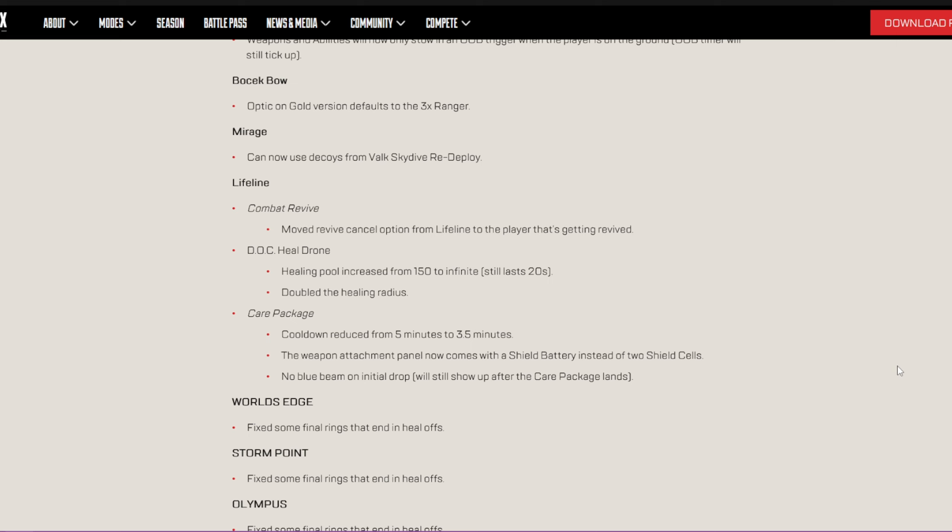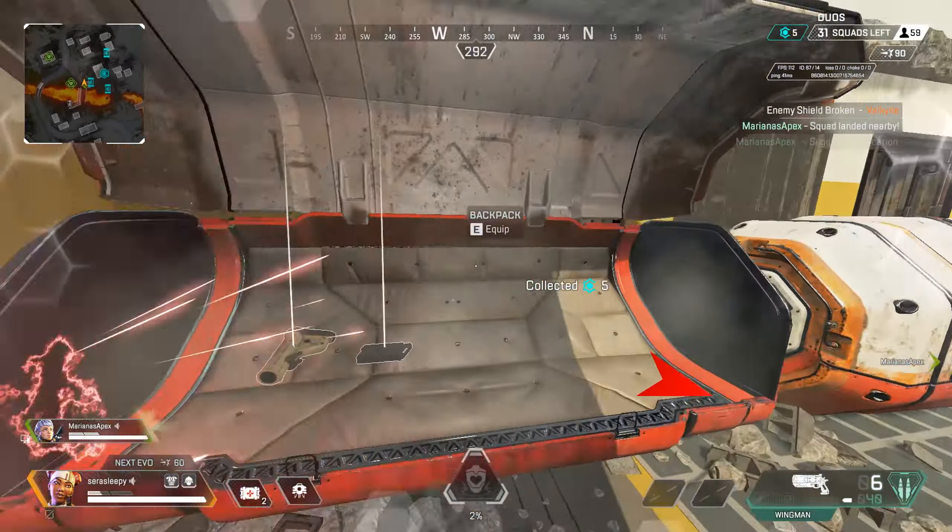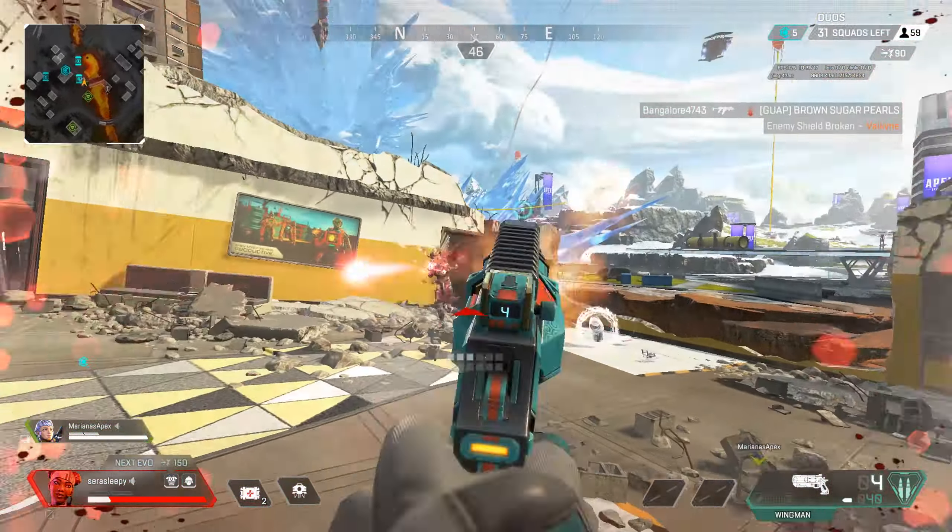For my Lifeline fans out there, what do you think of the changes? I still wish that her care package got reworked completely instead of these little buffs, but I still feel like Newcastle's ult is what I wanted her ult to be — like, expand into a wall that we can use because in ranked I used it as cover anyways. Let me know what you guys think in the comments below, and I will give you guys some Lifeline gameplay in the meantime until this update.